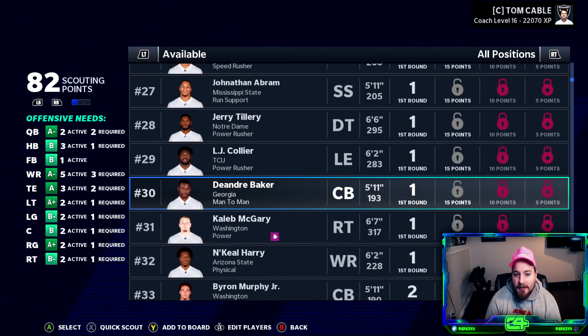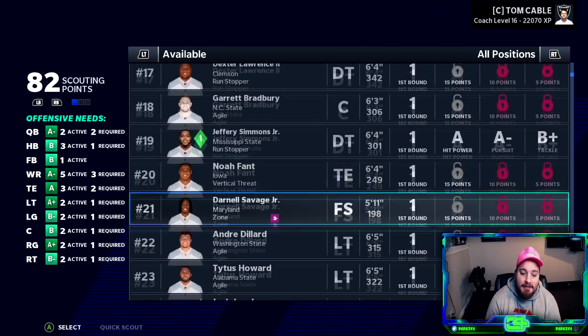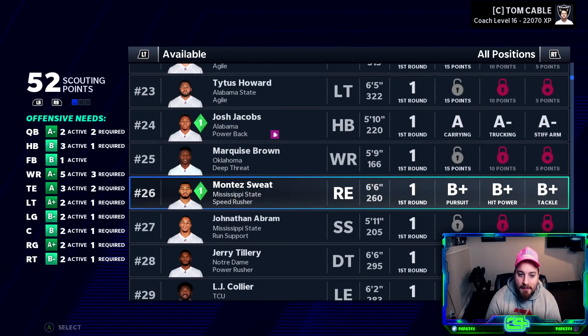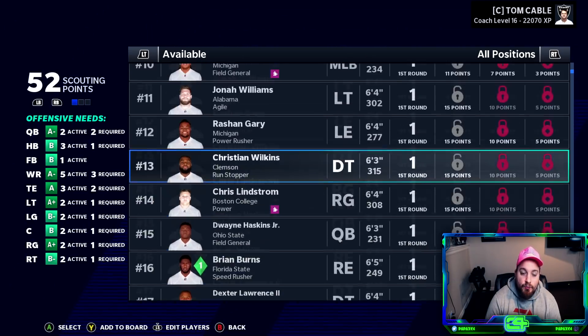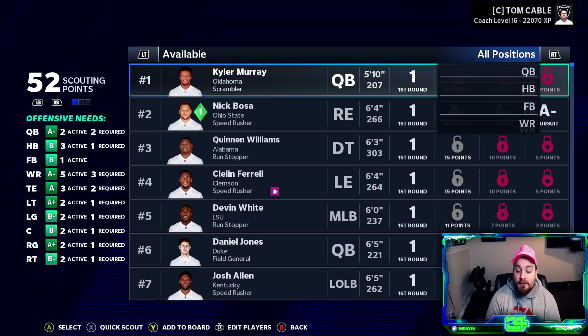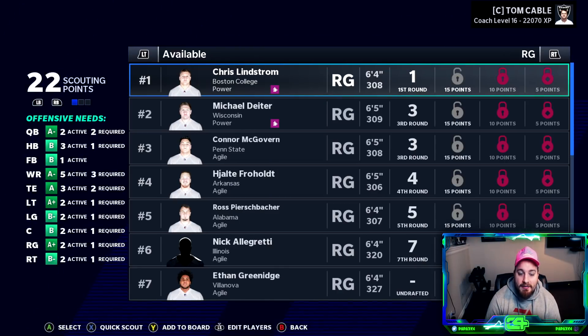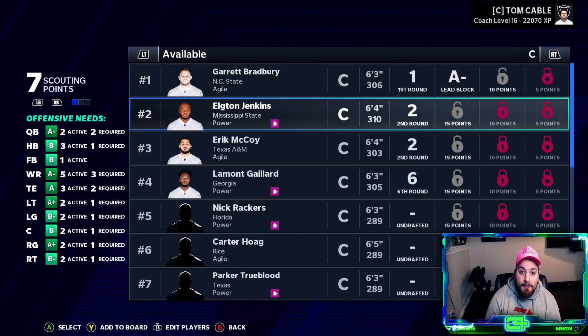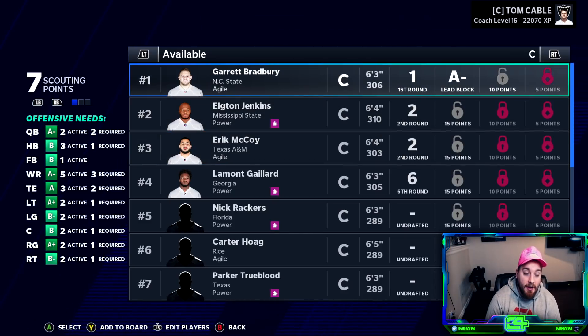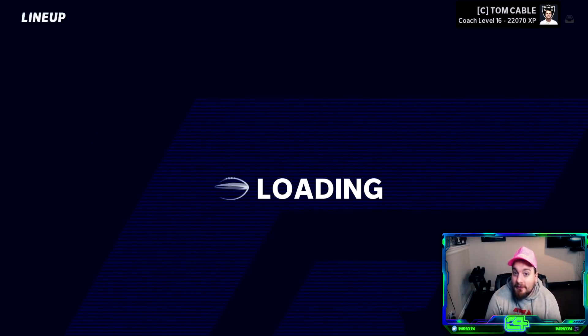DeAndre Baker could be considered a bust, LJ Collier, Caleb McGary - guys that have struggled, but there's still time for them to turn it around. In the spirit of Al Davis, we'll get Montez Sweat scouted as well. For our team though - we're absolutely stacked. We can look at interior offensive line: Jonah Williams could kick into guard, Elton Jenkins and Garrett Bradbury at center, even Erik McCoy at center - all those guys have capability to kick out to guard. My team is built really well, so we might not know where our immediate holes are until free agency when we have to make tough decisions.